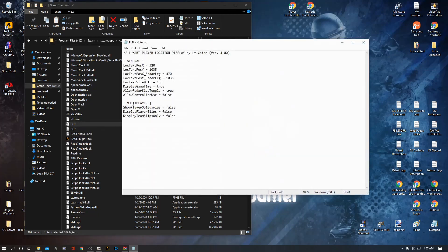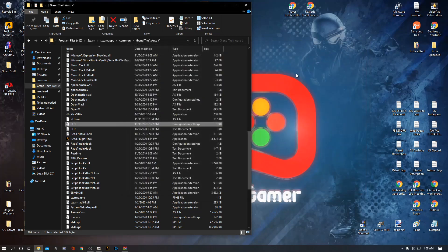This pld.ini is for multiplayer where it will show obituaries — you can change any of that to true if you want. I don't really do multiplayer much. This is pretty much the default of what came with the install files, I didn't touch anything in it. It changes the screen location of where your display information will appear. I would just leave that alone, so we can exit out of that.